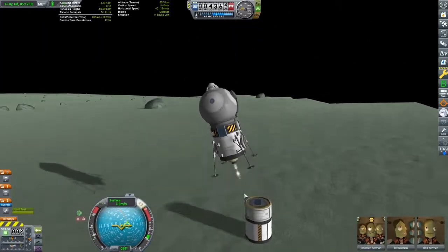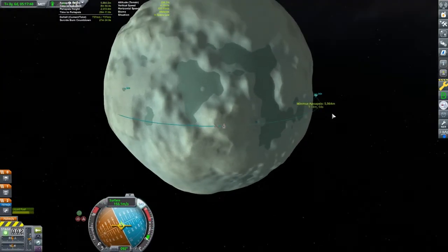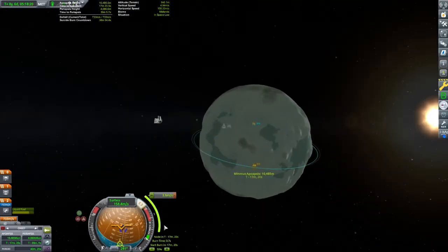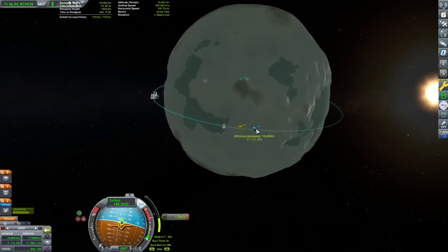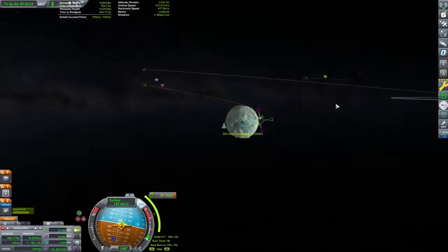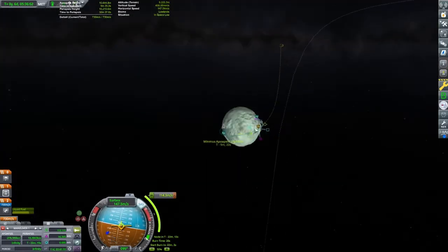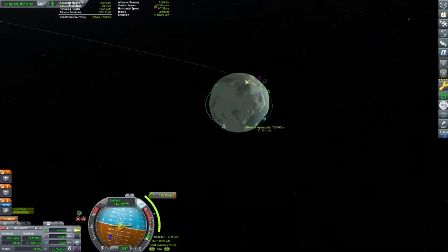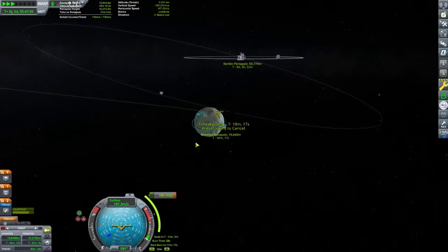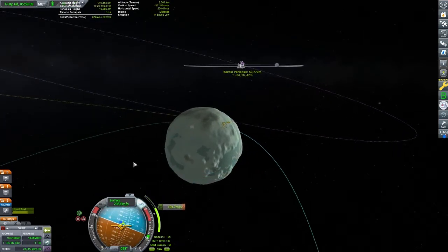With the mission complete, it's time to head for home. Similar to a Mun mission, we will be launching east and get into a mostly equatorial orbit. There is no atmosphere and we are on a high point, so we can basically tilt the ship to be horizontal with the surface. Once in orbit, we can make our maneuver for home. We want to eject from Minmus retrograde to its orbit — this takes so little delta-v that a Kerbal and his EVA pack could theoretically return to Kerbin.